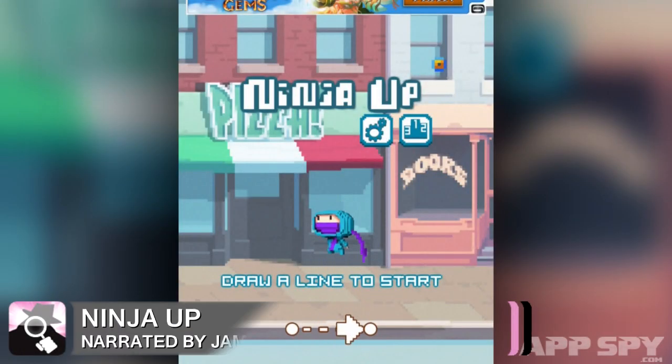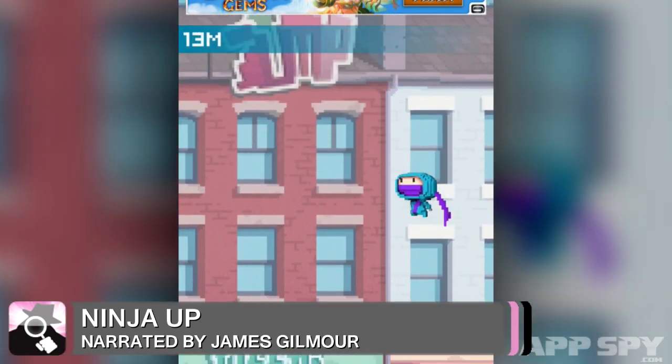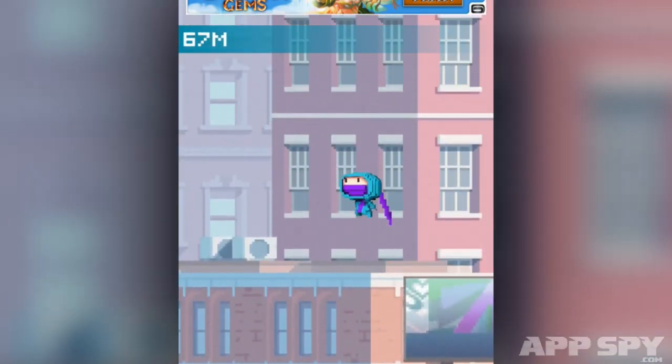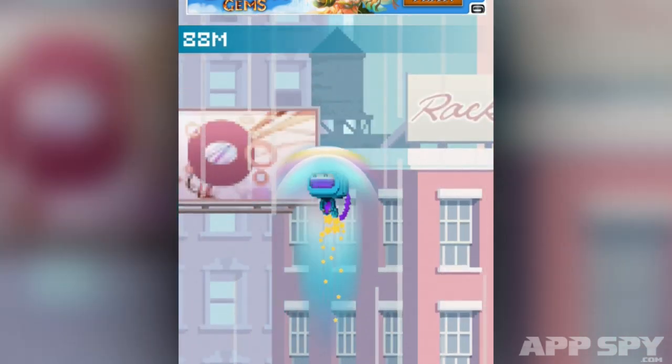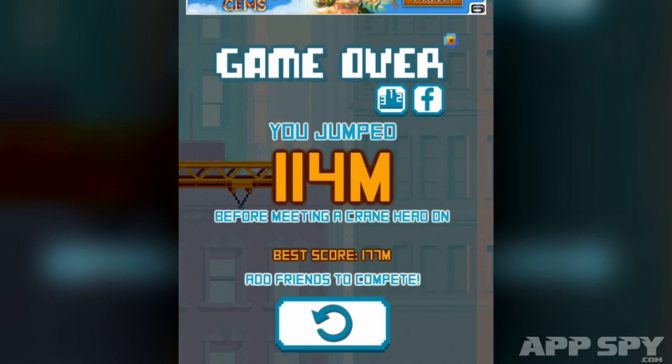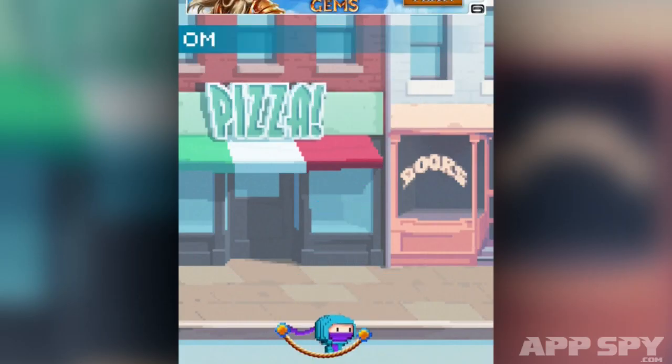Hello boys and girls, it's James from AppSpy here and I'm playing Ninja Up. I'm taking control of a ninja and making him go up. As you can see, I'm drawing little ropes on the screen by swiping with my finger. These ropes act as elastic band type propulsion systems which fling him into the air.